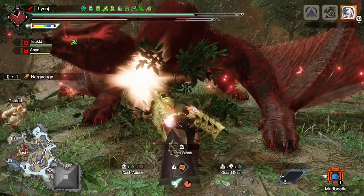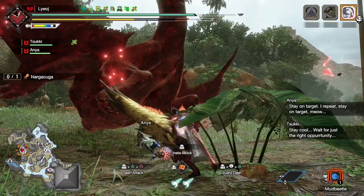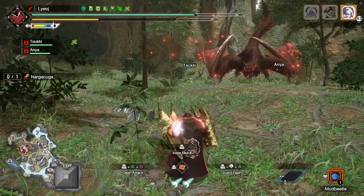Okay so today's skill will be the Sheathing Retreat Silkbind for the Lance. This should hopefully be a shorter video than the ones for the last couple of skills that I covered, but I did originally think that I could fit 5 skills in a single video, and then I ended up talking about Wirestep for 30 minutes, so we'll have to see.